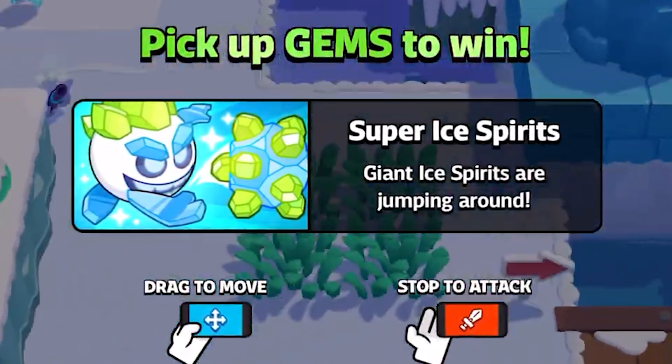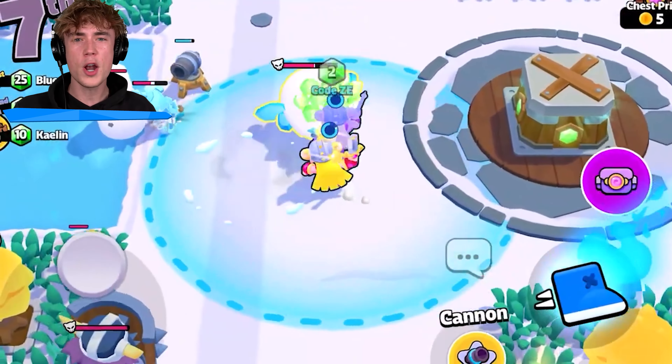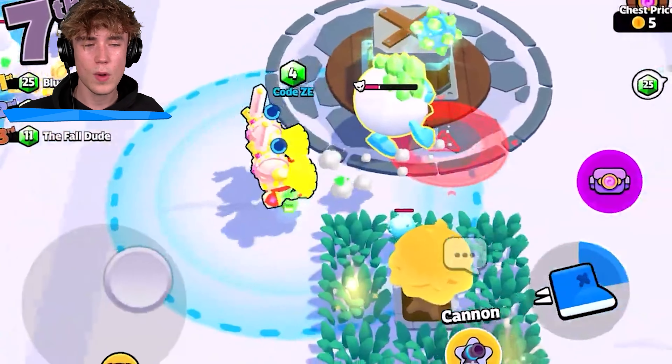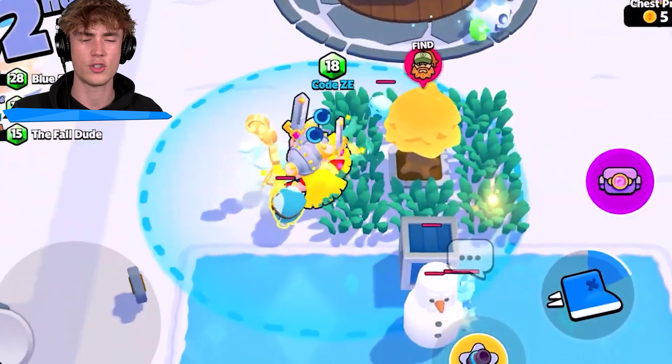The first modifier coming to Squad Busters is going to be Super Ice Spirits. The way this modifier is going to work is there are going to be a bunch of big and small ice spirits roaming around the map randomly. When these ice spirits see you, they're going to do a little jump animation and try to land on you and obviously try to kill you.